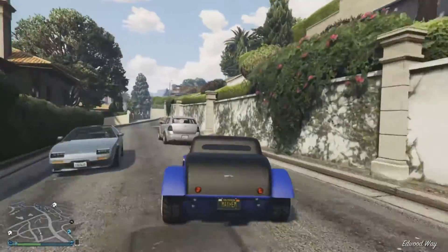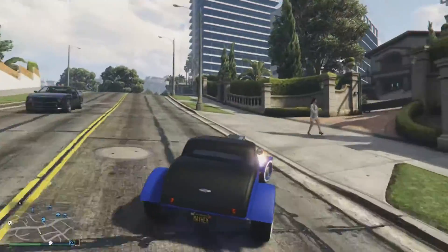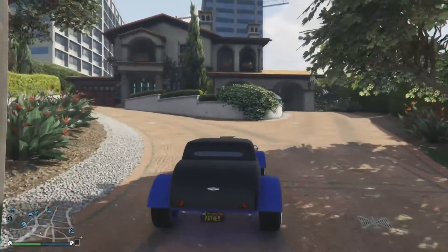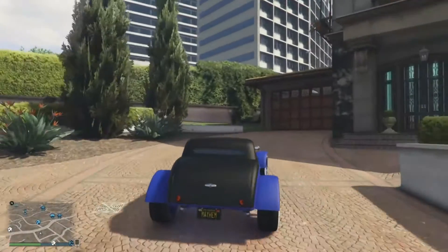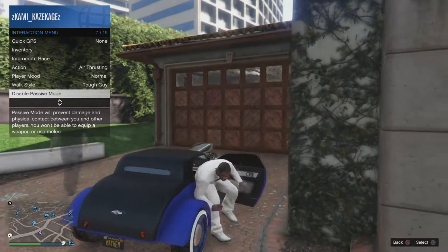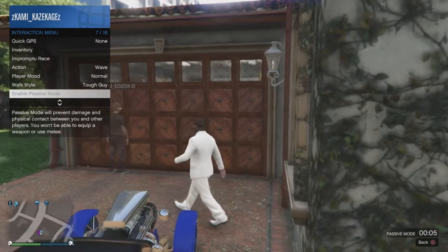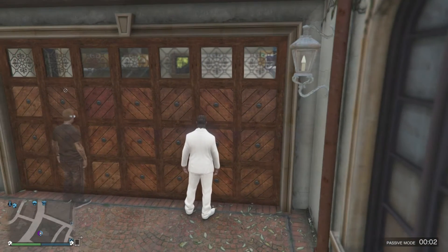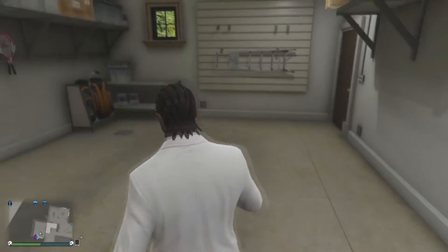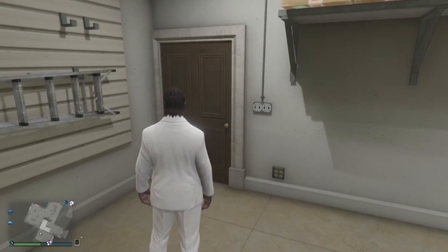You glitch inside the garage door, then you have to glitch through the inside door to actually get in the house. I'm gonna go passive, then disable passive — there's a countdown. Then you start holding forward, walk in — easy day. Now you have to do it again to get through this door.